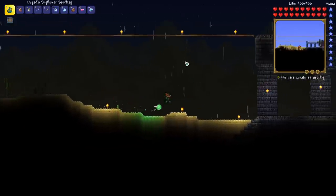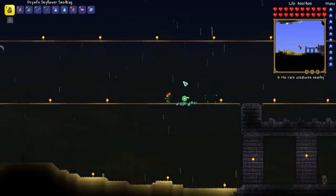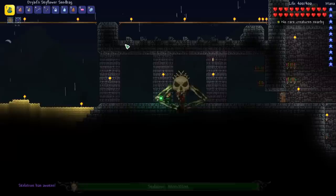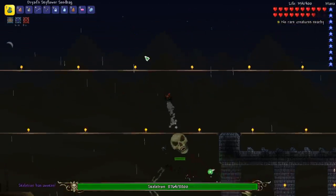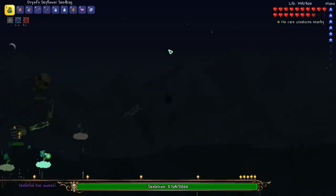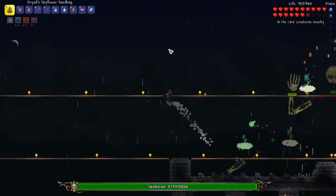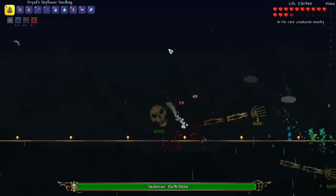Here we are at the entrance to the dungeon. You can see we've got two platforms, which should be enough to defeat the Skeletron boss. So let's go ahead and start this up, and let's try using our Sky Blue Seed Bag. This one seems pretty powerful, although it does use our mana up a lot.